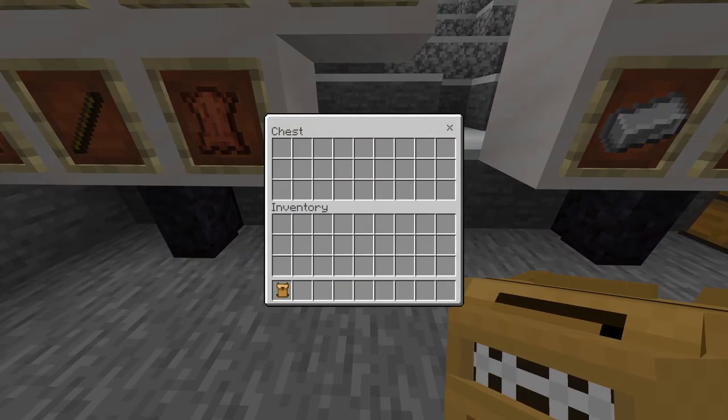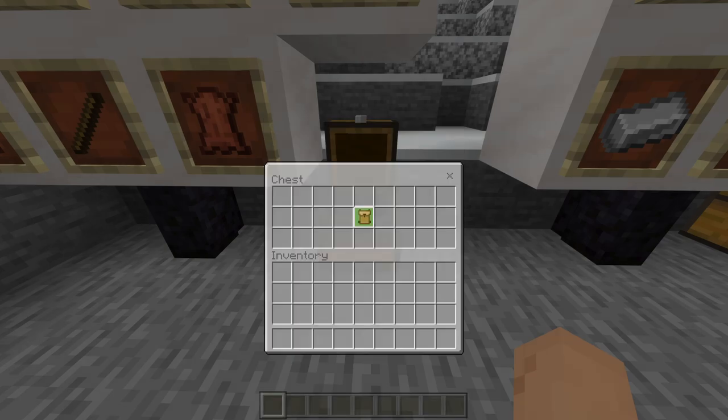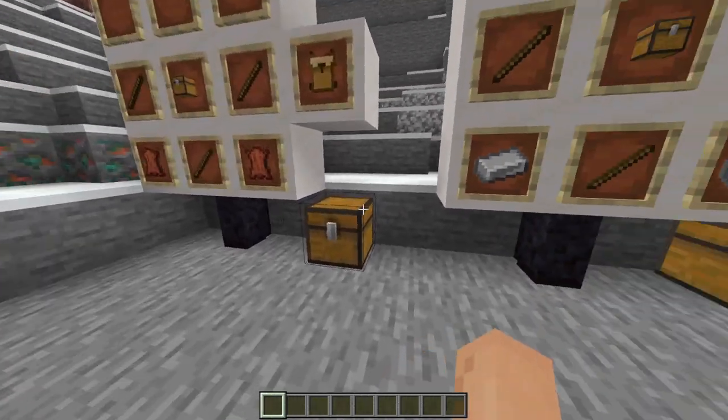I will say I wish they would remove the little title tag underneath it — the bps_underscore_id. That is an option you can remove, and I would just remove that for this type of add-on.